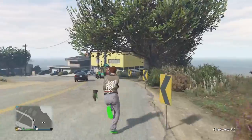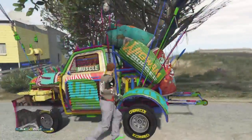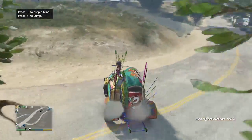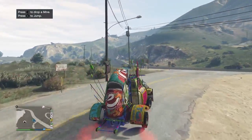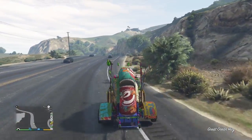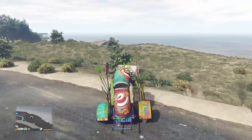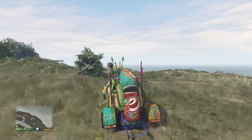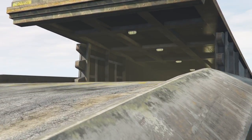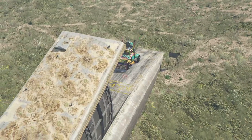Now, if you have a bunker and a motorcycle clubhouse that are very close together, then you are lucky. Maybe you have the bunker in Sandy Shores and the motorcycle clubhouse in Sandy Shores, so you're very close in range. My clubhouse is in the city and I have the closest bunker to the city, so you don't have to own the same ones as I do. You can own any of those properties at any location, as long as you own those two properties.